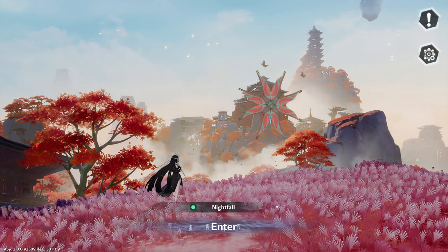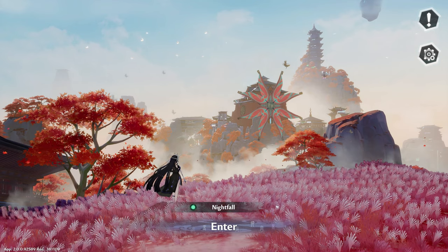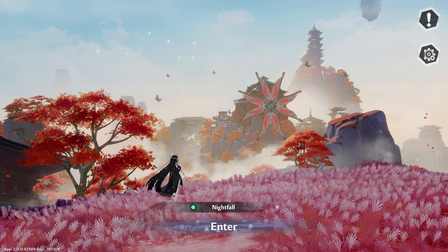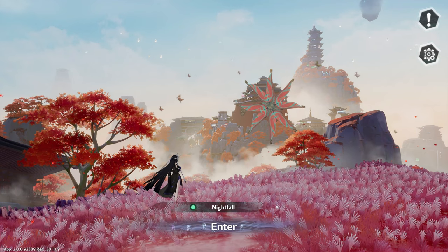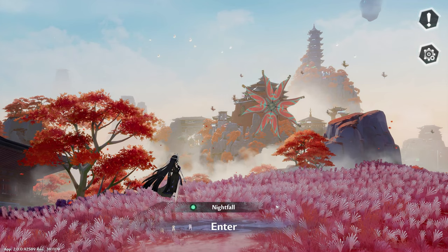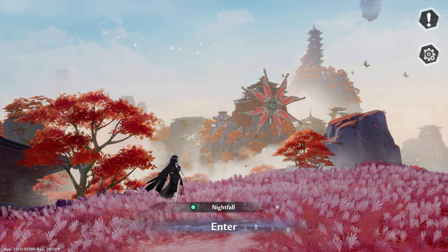Greetings everyone, this is Spin here, and today I will be pulling for Yulan, the all-new Frost DPS SSR that has just been released. Will I get her to A6? Will I get her four-piece matrix set? Well, there's only one way to find out, so without further ado, let's dive in and see how far the gacha takes me.